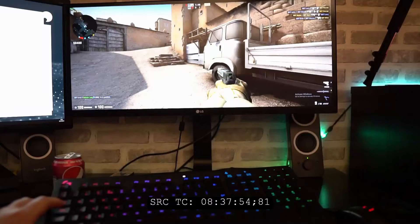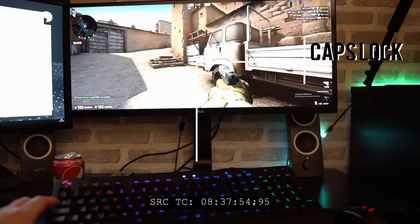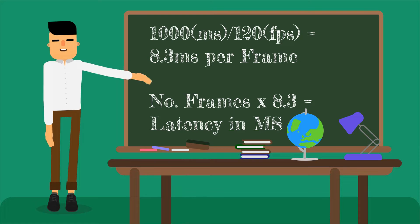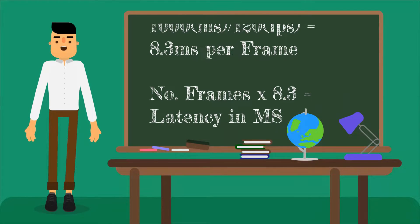My camera is an A6500 by Sony and we filmed at 120 frames per second. I mapped fire to the caps lock key so we can view the footage back in slow motion and count the frames between the caps lock light coming on and the action appearing on screen. We know that each frame is 8.3ms long, so by multiplying the number of frames by 8.3 we get the actual latency in milliseconds from input to display. We used GeForce Experience Video Capture running locally on my own machine to capture the footage from both my PC and Shadow.